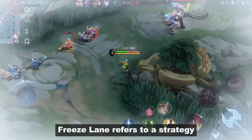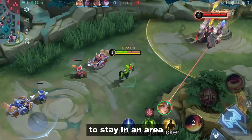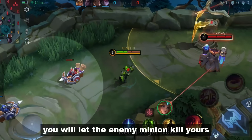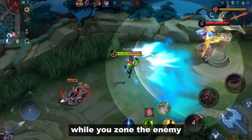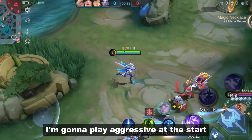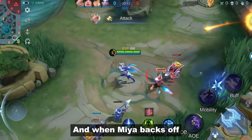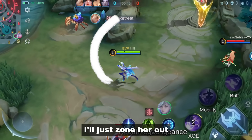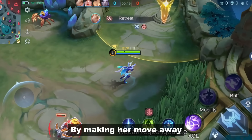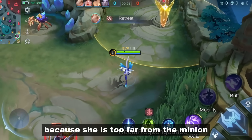Number 2: Freeze Lane. Freeze Lane refers to a strategy where you manipulate the minion wave to stay in an area rather than pushing toward the enemy tower. Instead of clearing, you will let the enemy minion kill yours while you zone the enemy. I'm gonna play aggressive at the start, and when Mia backs off, I won't clear the minion wave. I'll just zone her out to create distance between her and my minion wave. By making her move away, she won't gain any resources because she's too far from the minion.